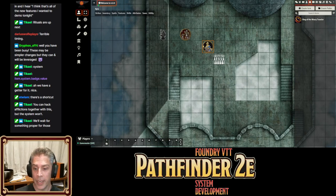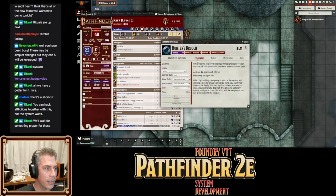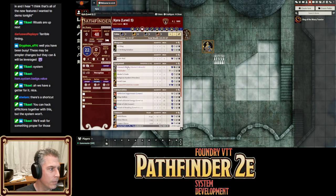If you unidentify an item, it may still show that it's a unique item — that's not ideal. Also, for items, we now have the investment diamond always showing up. If you click to invest, it'll automatically make the item worn as well, so it's one fewer click.